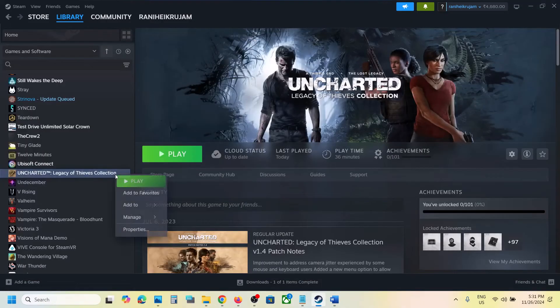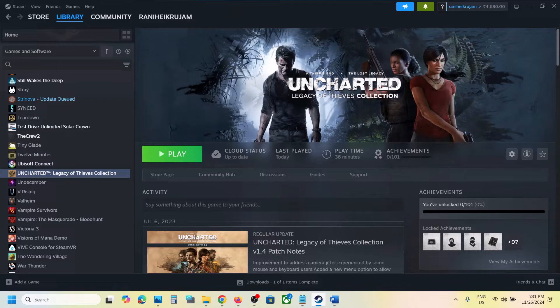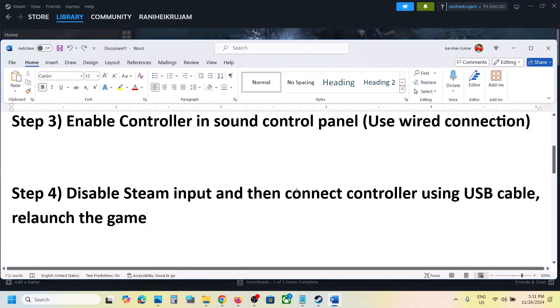Go to your Steam library, right-click on the game, select Properties, go to the Controller tab, and select Disable Steam Input. Once disabled, connect your controller using the USB cable, then relaunch the game and check.